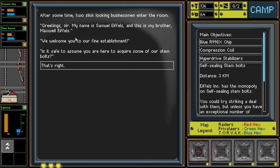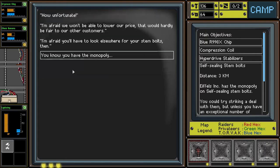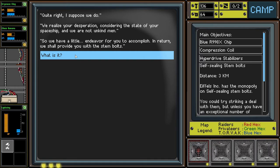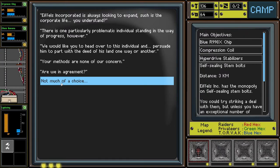Taken inside and told to wait. After some time, two slick-looking businessmen enter. 'Greetings sir, my name is Samuel Eiffels, this is my brother Maxwell Eiffels. We welcome you to our fine establishment.' They want 1,500 parts for Stimbolts — we don't have that much. 'How unfortunate — we won't lower our price. However, we realize your desperation. We have a little endeavor for you: head over to a particular individual and persuade him to part with the deed of his land, one way or another. Your methods are none of our concern. Are we in agreement?' Not that we have much of a choice.